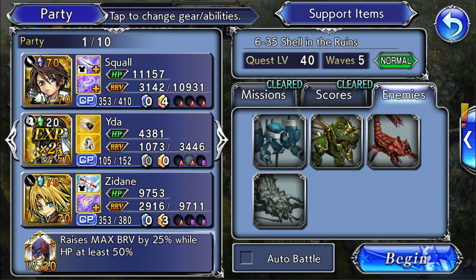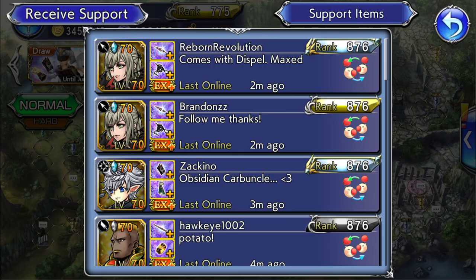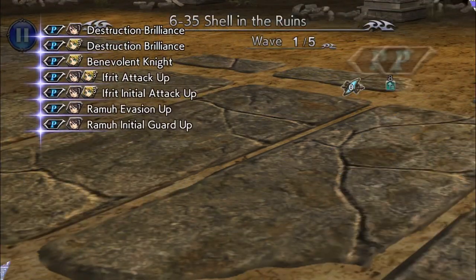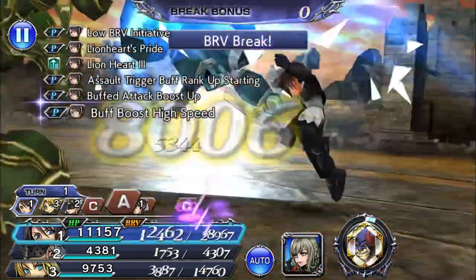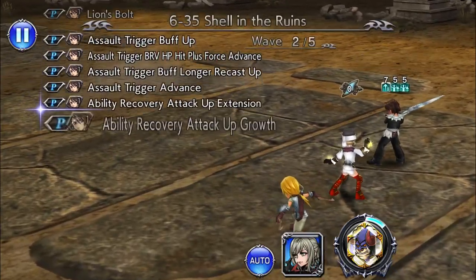I recommend putting Ida, Alphanod, or Zidane in your party so you can just get that over with at the same time — killing two or three birds with one stone. Try and make it as easy and as efficient as possible, so you don't waste your time doing too many runs.